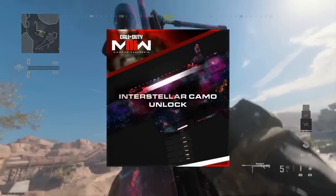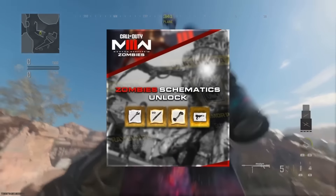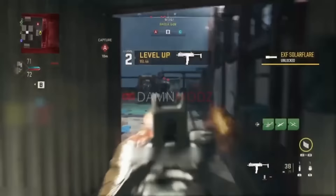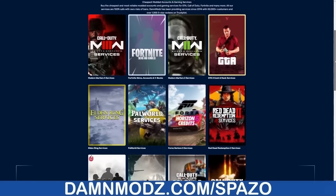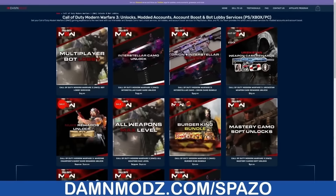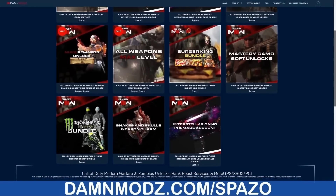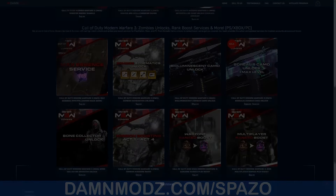Thanks to DamnModz for sponsoring this video. They are an awesome Call of Duty service company. They go in and unlock all the camos for you, all the zombie schematics. They have a ton of pre-made accounts and also give you the opportunity to go into bot lobbies to unlock a ton of stuff yourself. Their Trustpilot reviews are awesome — probably the best company out there for services. Make sure you use code SPAZO to save money.